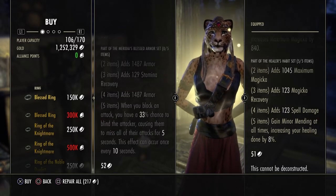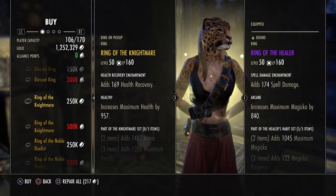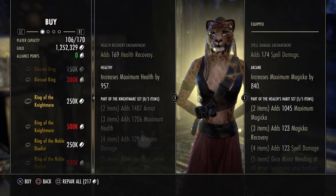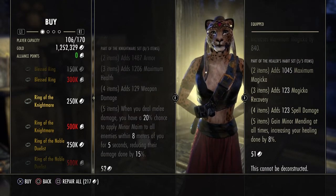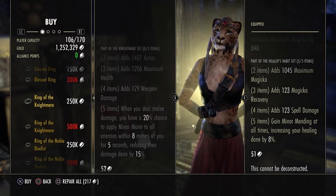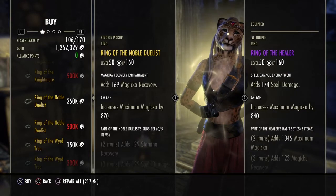Second is the Ring of the Nightmare with a health recovery enchantment and Healthy trait. Part of the Nightmare set: adds max armor, max health, and max weapon damage. When you deal melee damage you have a 20% chance to apply Minor Maim to all enemies within eight meters of you for five seconds, reducing their damage done by 15%.